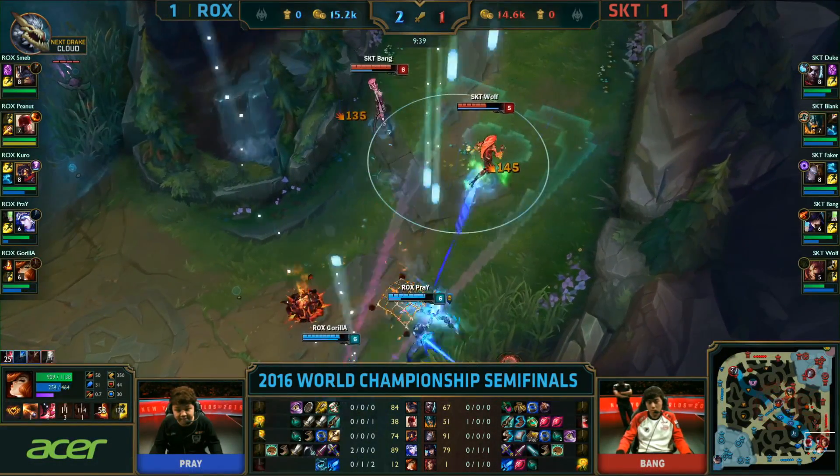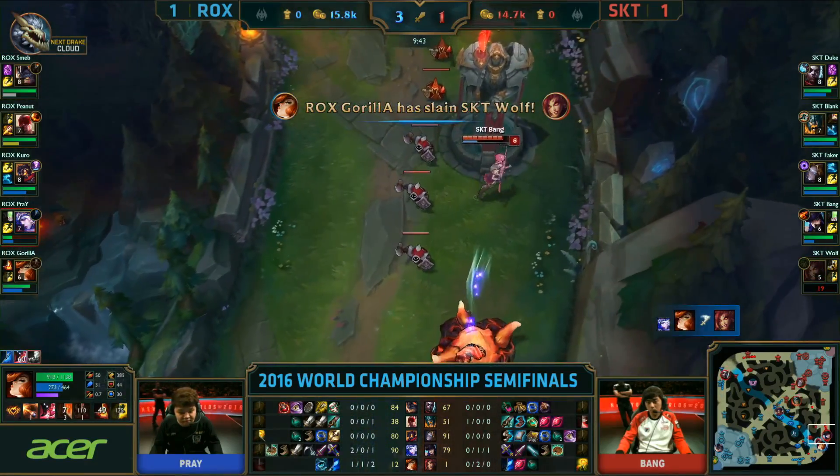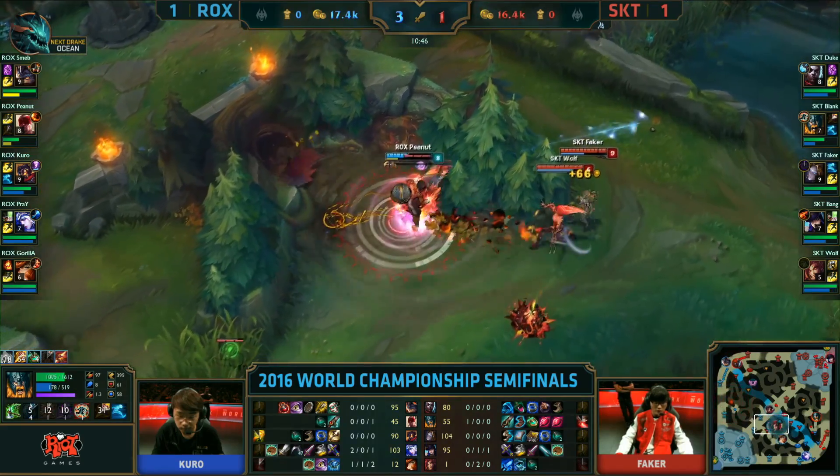Got him again! There's the stun, there's the volley slow, and all the damage they could possibly need. Gorilla gets the kill. Nothing Wolf could have done outside of getting his fortune support here, because he's already playing with four wards on the map — that's one extra compared to Wolf. Wolf with no boots at all.